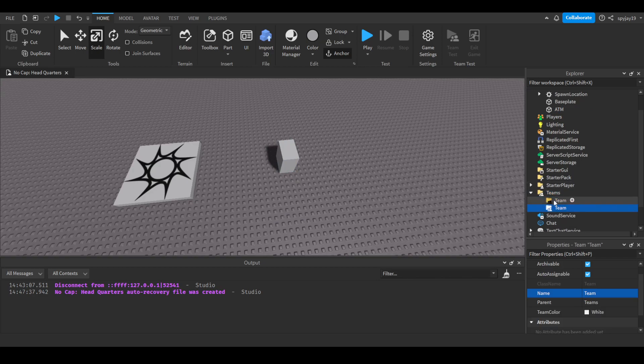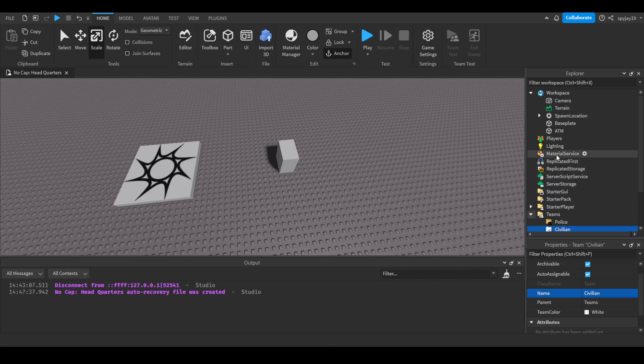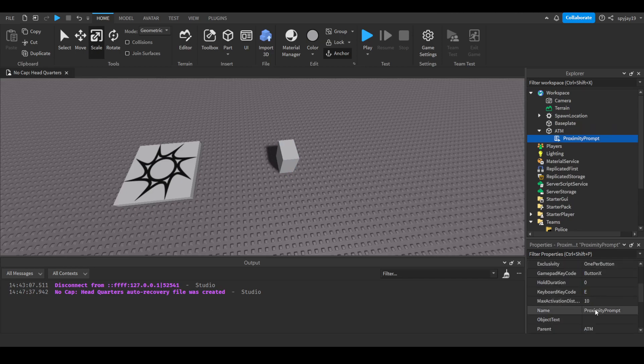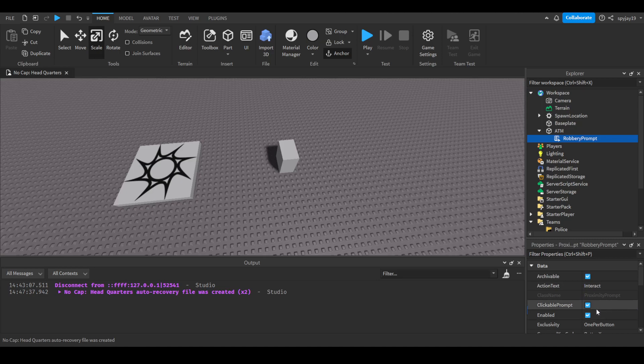Let's go ahead and make our teams. Go down to Teams, insert a team, then duplicate it with Ctrl+D to get two teams. Let's have a Police team — change the team color to blue and make sure auto-assignable is NOT checked. Then we'll have a Civilian or Neutral team with auto-assignable checked. Now we'll make it so whenever someone triggers the robbery prompt, they get money and it alerts the police. Let's put a proximity prompt into the ATM and call it 'robbery prompt', with action text 'Hold E to rob'.